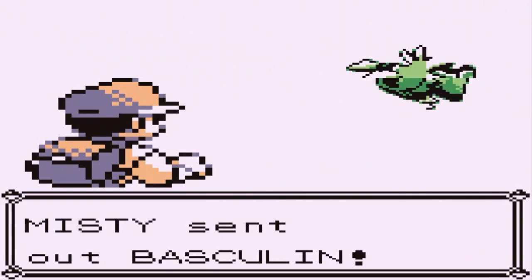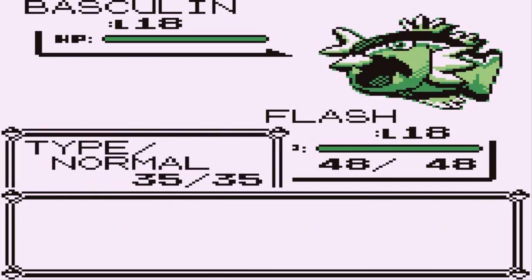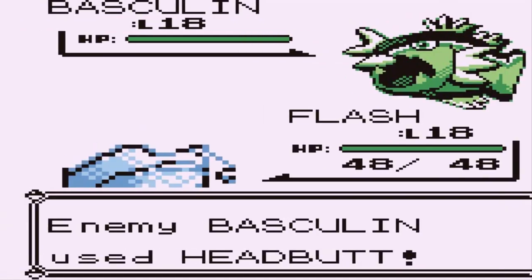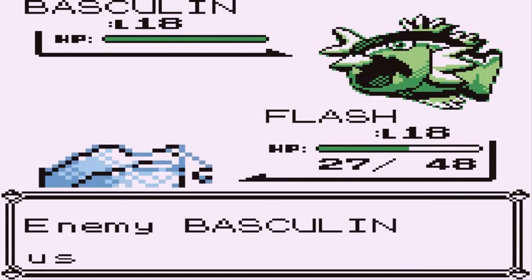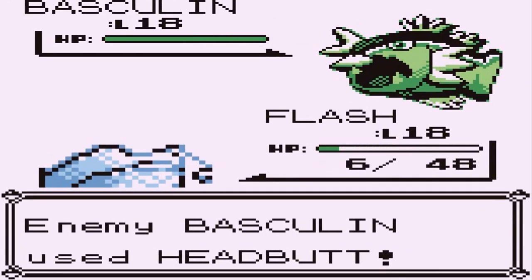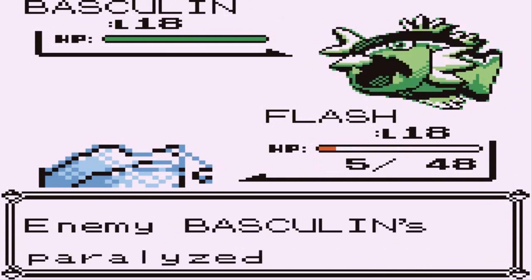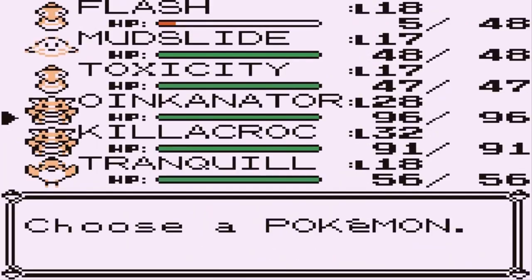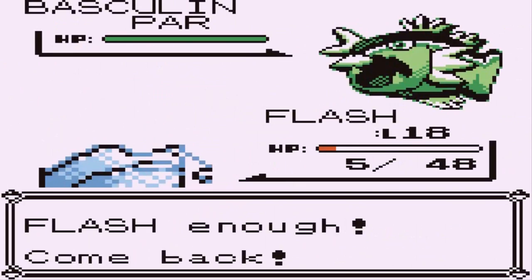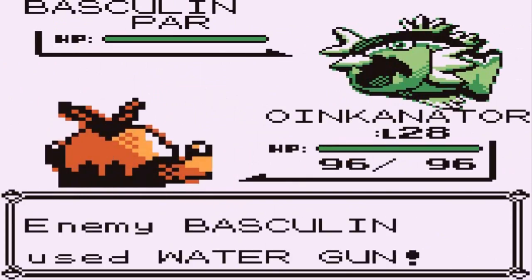She comes out with a Basculin — that is a nice replacement for Starmie. Let's go with a thunder wave. We get hit with a headbutt — oh crap, Basculin is getting on my nerves. I am not going to risk that. Let's switch out our Pokemon. Let's go straight to Oinkinator!